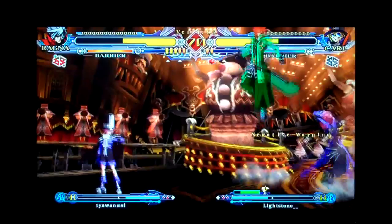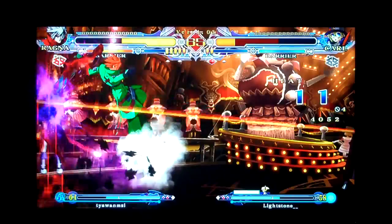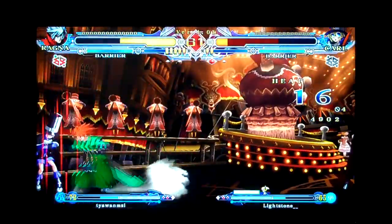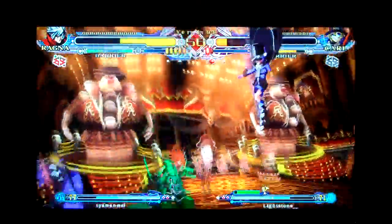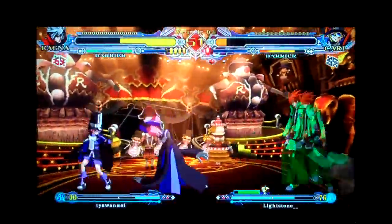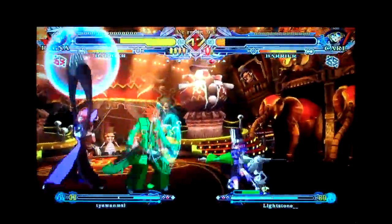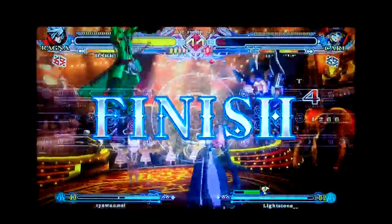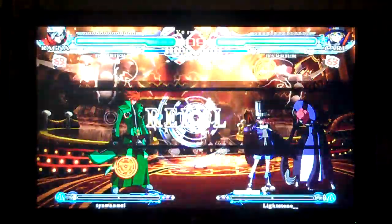Jump C hits. Nirvana. Good barrier blocking. Belial Edge. 5B, 5D — that's probably 5C, 5D. Divider, backdash, 3C. Not over yet. That's making the most out of a Belial Edge starter. Jump A's again — really into the jump A. 5B airborne opponent. 5C, jump cancel, jump A, jump B. Didn't need much — that was enough.